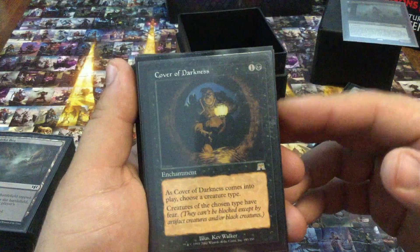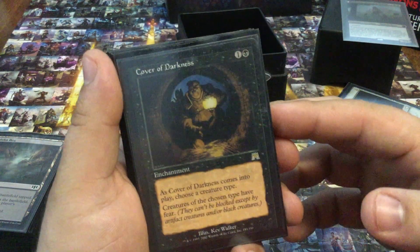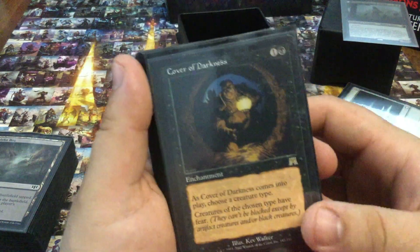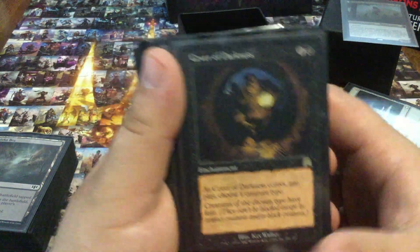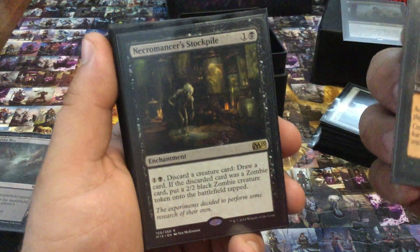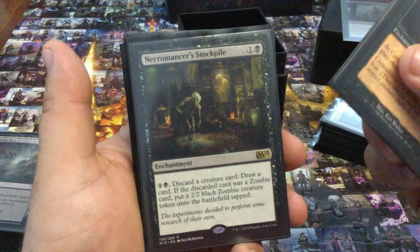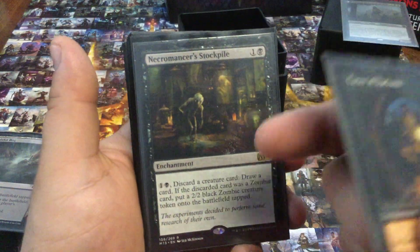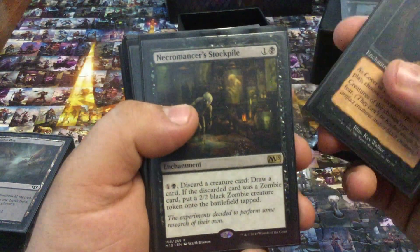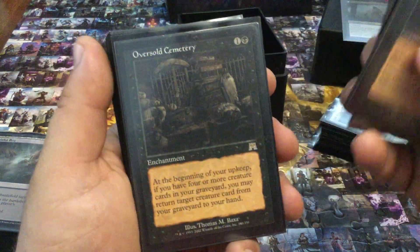Cover of Darkness — I've played this thing in 60-card zombie decks since Onslaught and it's just as effective then as it is now. Necromancer's Stockpile — I really love this card. Running out of cards is clearly an issue this deck has had, so that's why I added cards like this. Discarding a creature nets me a token, which really makes it worth it.